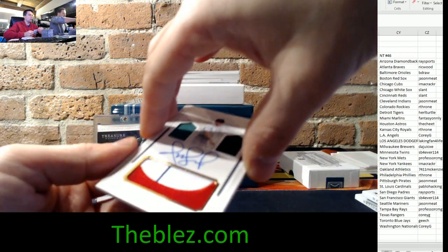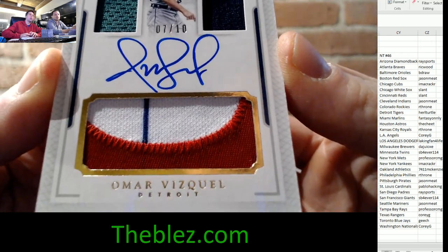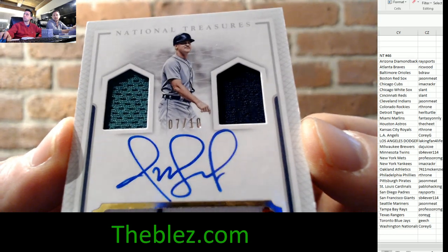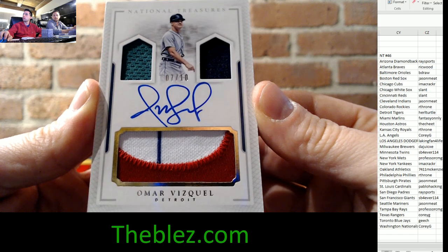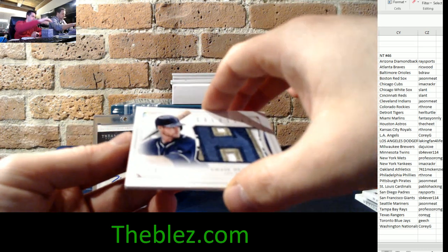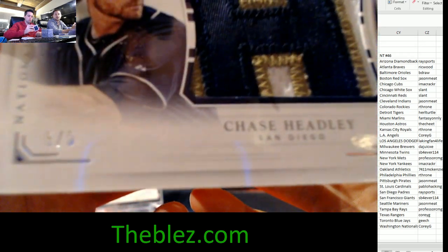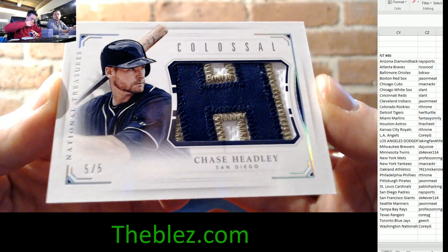Look at this — for the Detroit Tigers, Hurt Turtle: an Omar Vizquel gorgeous three-color patch on the bottom with dual jerseys on top and an on-card autograph, 7 of 10. Beautiful card. And the next one is really sick too — a gorgeous three-color patch of the H and Chase Headley for the San Diego Padres, number 5 of 5. Very nice card, Gray Sports — Chase Headley colossal patch 5 of 5.